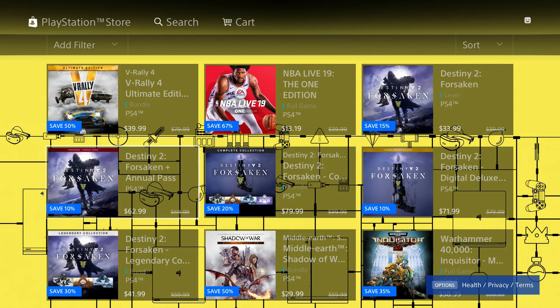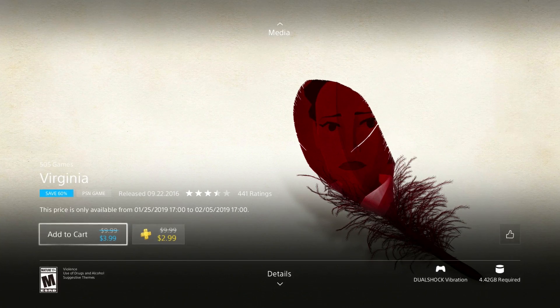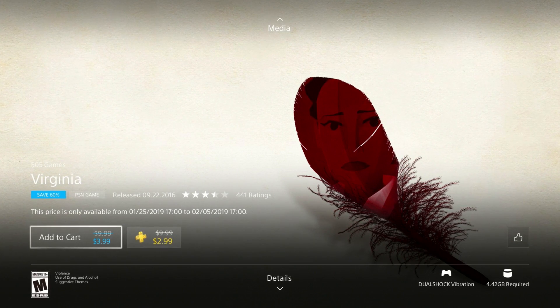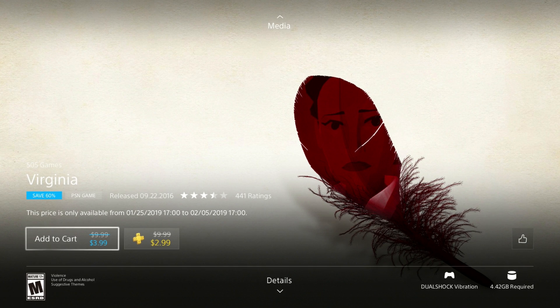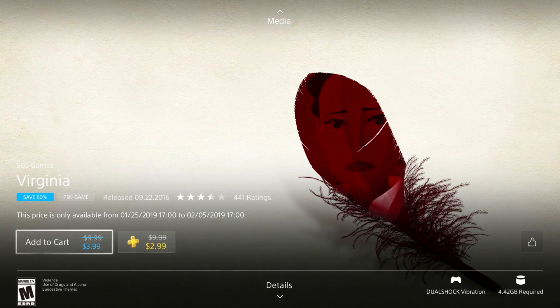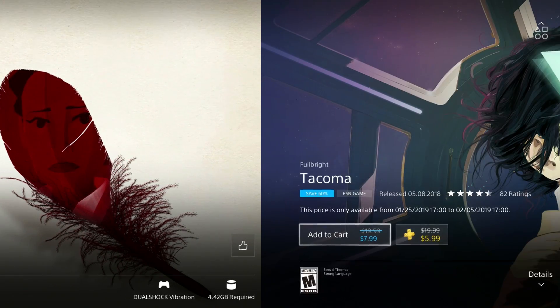So I want to give you guys some personal recommendations for this sale. If you're looking for a super cheap and easy platinum, I recommend buying the game Virginia. If you're a PS Plus member you can get the game for $3, which is pretty awesome, and the platinum can be done in 2 to 4 hours.